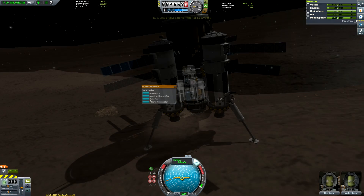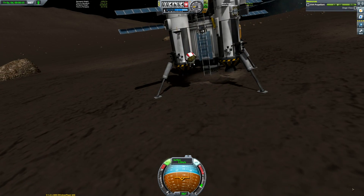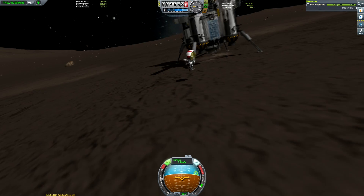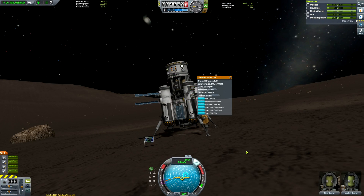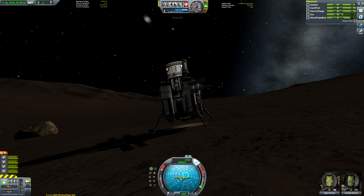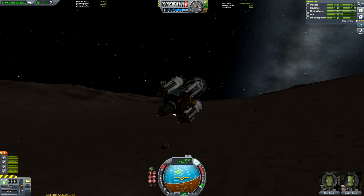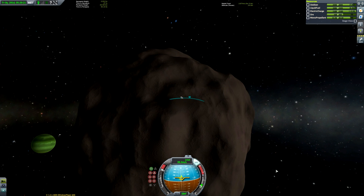There we are touching down very slowly again, even though on Bop you can smash down at very high speeds and it doesn't make a difference. Here we are grabbing our science and going on our EVA spacewalk on Bop. We just use the drill and the mining rig and then set off again. I thought I was going to do another landing at Bop but now I don't think I will.